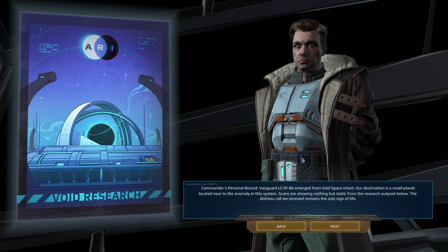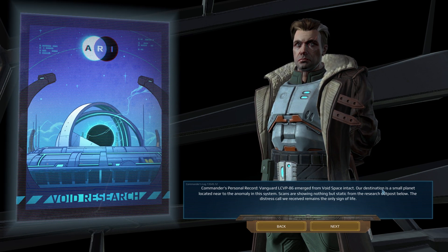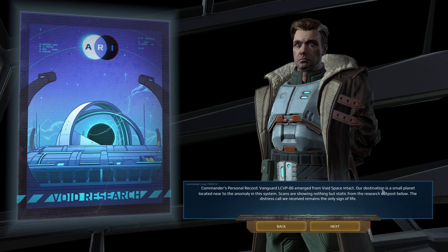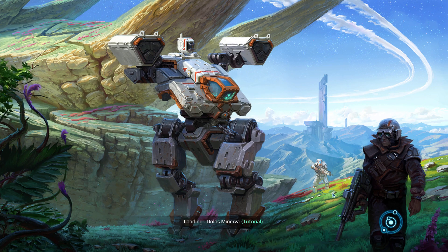Commander's personal record: Vanguard LCVP-86 emerged from void space intact. Our destination is a small planet located near the anomaly in the system. Scans are showing nothing but static from the research outpost below. The distress call we received remains the only sign of life. Spaceship time. Anomaly looms over the planet like a dark omen - these scientists must have been mad to study the phenomenon from this close. We're here to secure a foothold, search for any survivors, and investigate what happened. Prepare for planetfall. You start with the army and some basic units, but the artwork is just incredible.